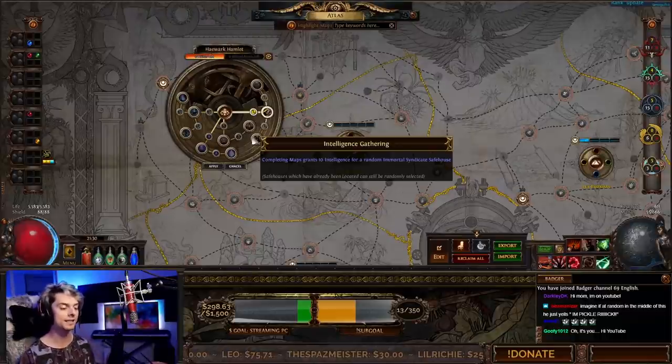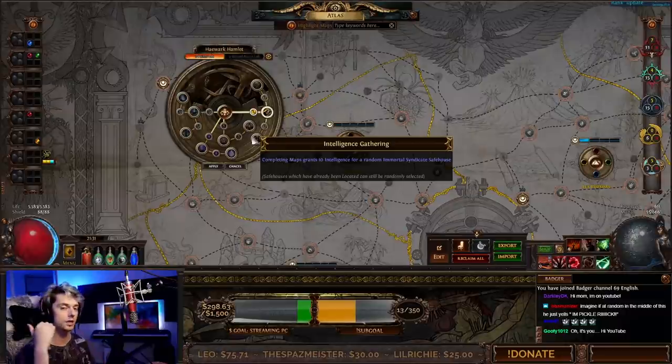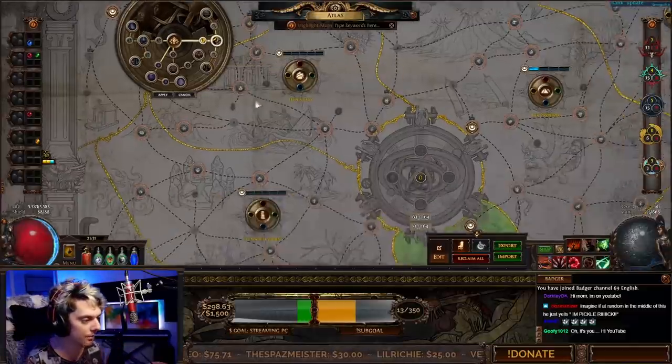Once I get my second passive, it's going straight into Intelligence Gathering. This means we don't have to run Jun missions in Haywark Hamlet, but we will be granted 10 Intelligence for a random Immortal Syndicate safehouse every time we complete a map. This just generates Intelligence for those safehouses, and once you complete the safehouses, you generate Intelligence for your Mastermind — for Katarina — so as you're running maps, you're just stacking things up.